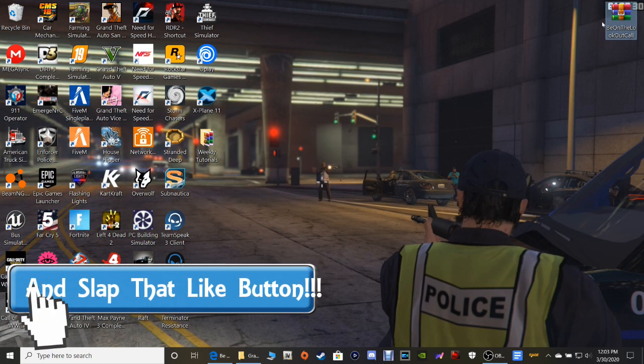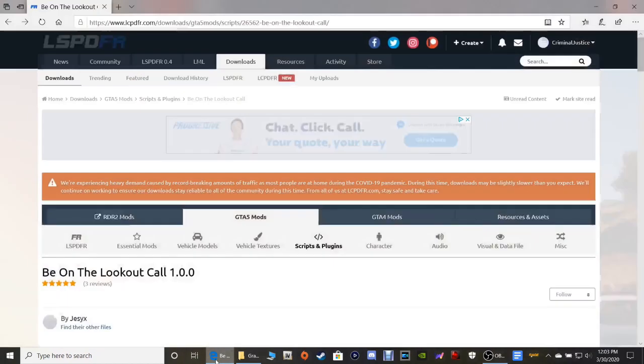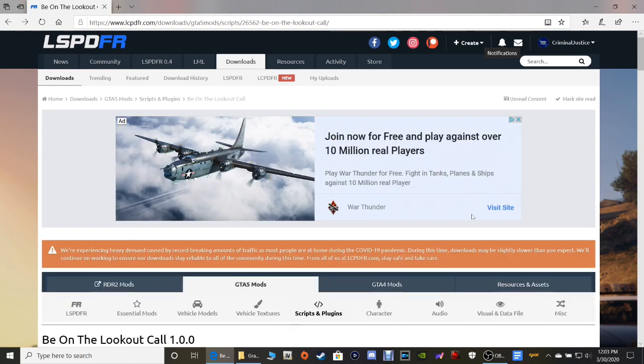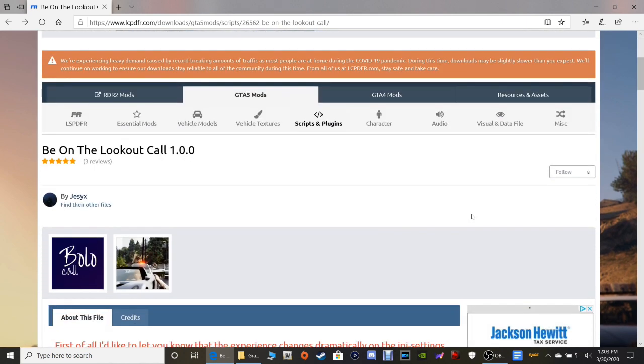Go ahead and click that link down there that says BOLO callouts. It's going to bring you this page right here. This is a really cool callout pack — it just adds to your callout options. If you have Callout Manager, you can pull up your Callout Manager and it will bring this up. It's really cool. I'm going to take you guys in the game and show you how it works — the Be on the Lookout call.